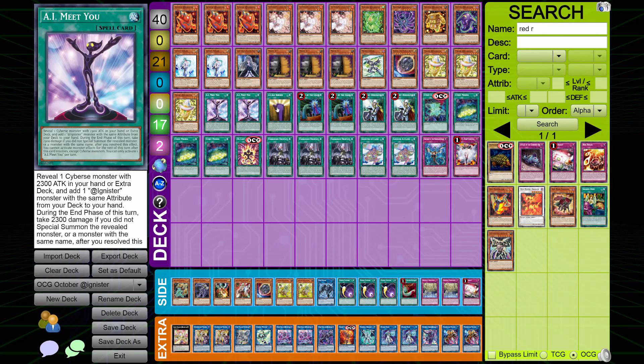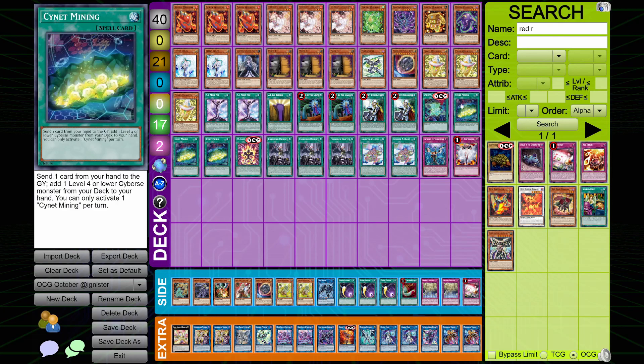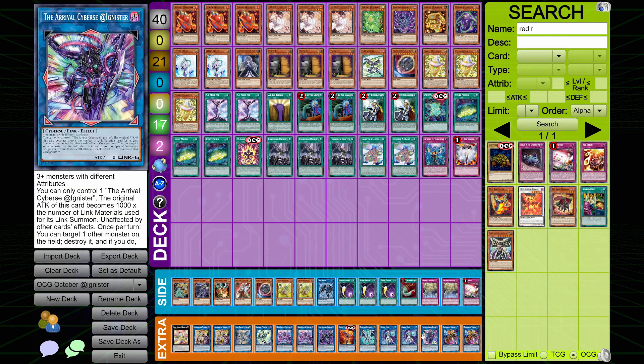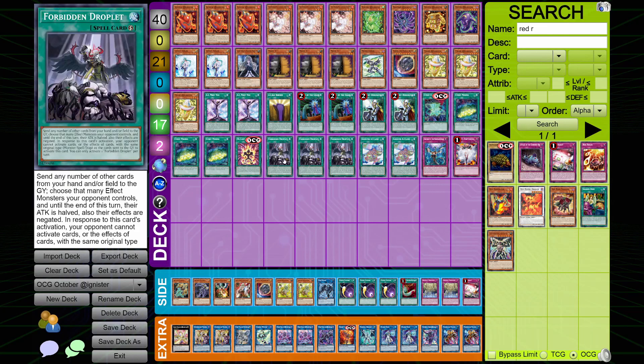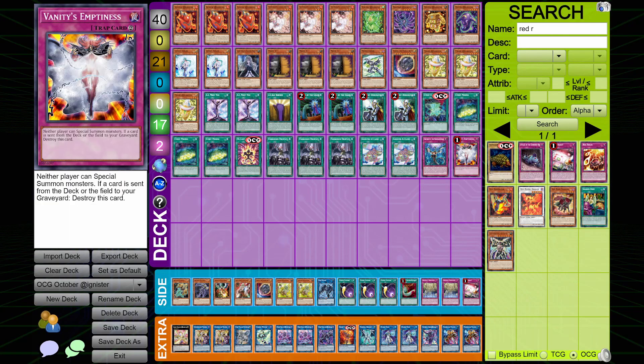For our spells we've got two copies of AI to Meet You, one copy of AI to Reborn, two copies of Called by the Grave with two Crossout, and then one Crosswipe — just a simple Tribute 1 Cyverse monster and target one card on the field to destroy it, a simple card you can set and interrupt with. Then three copies of Cyanate Mining followed up with one Fighting Spirit — target one Adignista Monster in your Graveyard, special summon it. If an Adignista Monster you control with 2,300 or more attack would be destroyed by card effect, you can banish this card from your Graveyard to prevent that — so it adds protection to your big monster. And if this card is banished, your Adignista Monster with 2,300 attack or more can't be destroyed by battle this turn. Then three copies of Forbidden Droplets, two copies of Adignista Island, one Impermanence, and one Vanity's Emptiness rounds out our main deck.